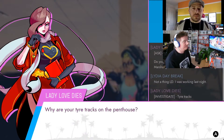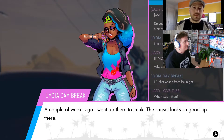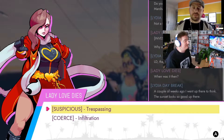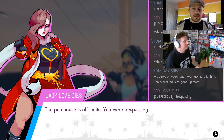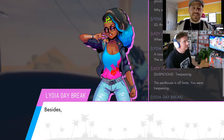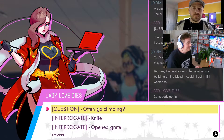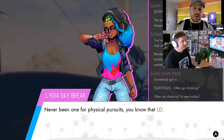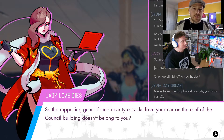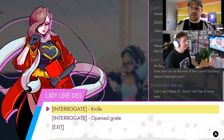Let's ask her about the tyre tracks. She's denying it and saying it's innocent, but that is still trespassing on the most secure building on the island. Let's be suspicious about it. She claims she had nothing to do with it. We also found rappelling gear up there — is she linked to it? She claims it's not her rappelling gear. Straight denial. Let's find out about the knife or the grate.